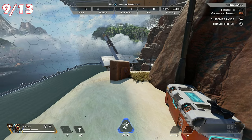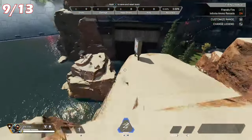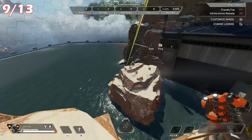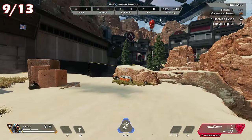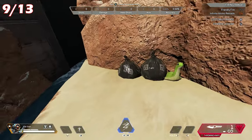For Nessie number 9, you'll need to get over to the island off the edge of the firing range. You can use an evac tower or again a zipline could help you out here. Once you're on that little island, look for the bin bags and next to them you'll find a Nessie doll just sitting there.